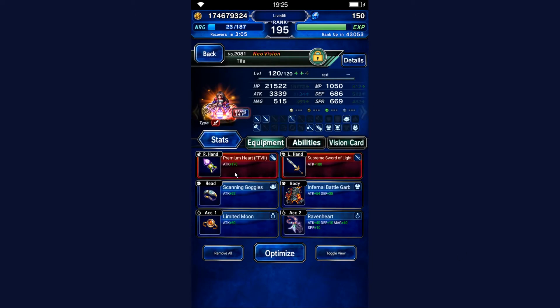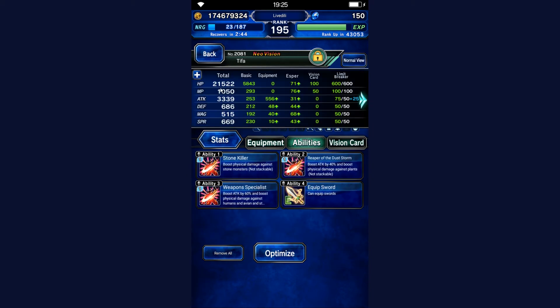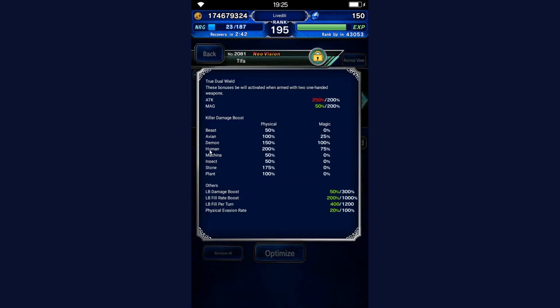Now Tifa — I'm not going to use her Brave Shift form, meaning I have her equip the Supreme Sword of Light, but really you can use any sword. I'd even suggest using a fire sword if you're going for a fire kill, because she imperils fire, so if you have a fire weapon that's even more beneficial. She has Stone Killer and Human Killer — 200 Human Killer, 175 Stone Killer — which is complete overkill for this initial stage.